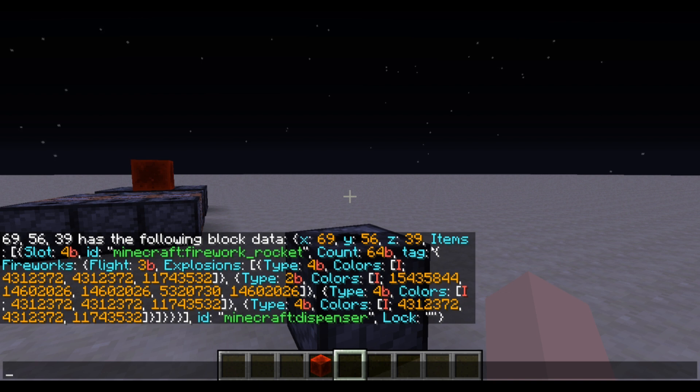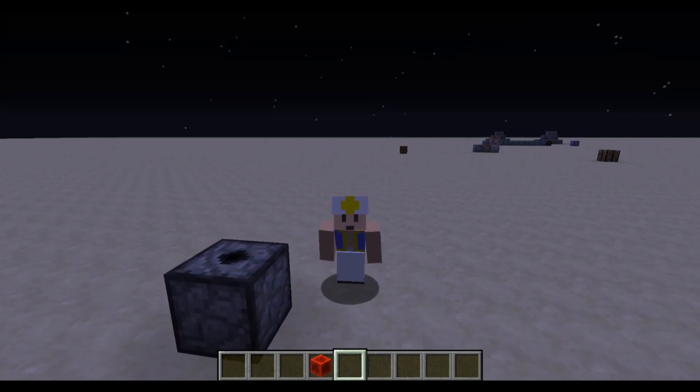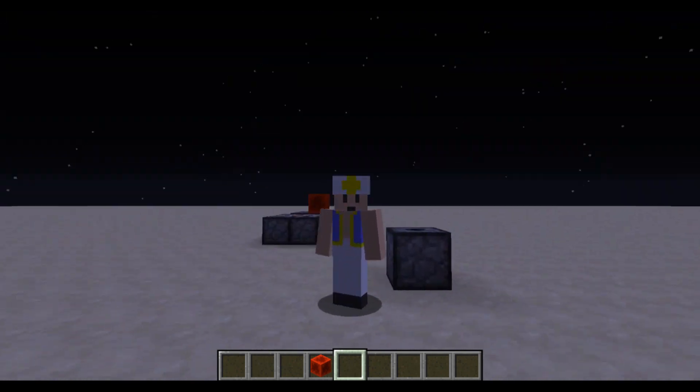And I'll show you why. All this does is — you've got the coordinate of the block, and then this is the part we care about: the items. You've got a slot, you've got what the item is, and then you've got the tag. And this tag is everything that there is to know about the firework. So although it looks like a lot, it's actually really easy to replicate this. Yes, you will have to type it out by hand, which stinks — but once you've got it, it's pretty simple.